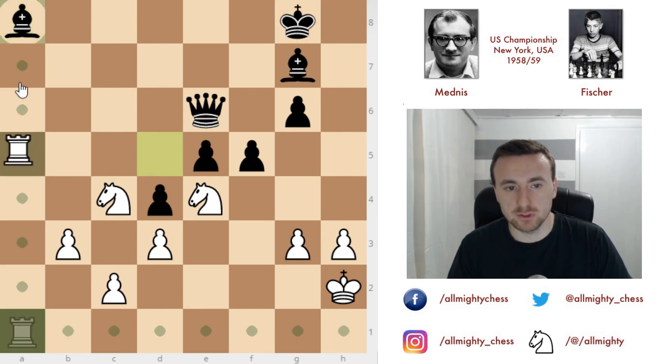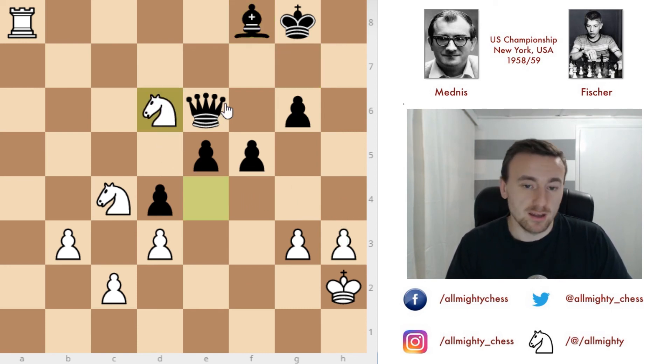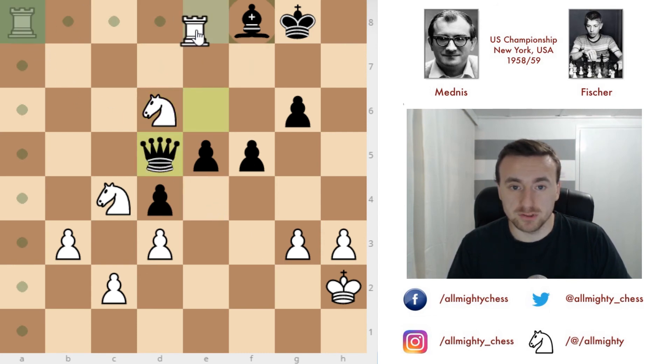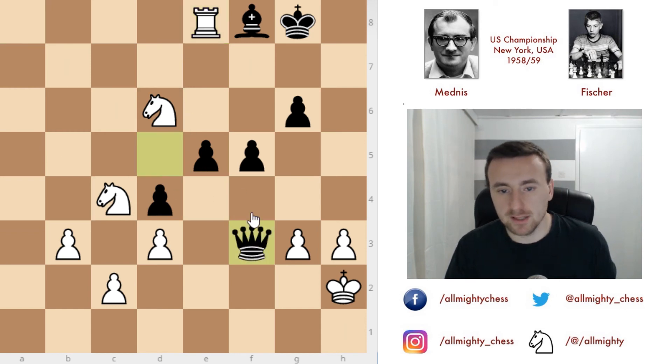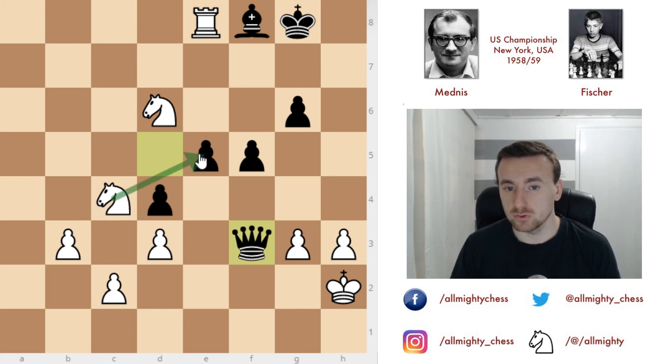Bishop captures and rook captures with check. Bishop to f8 blocks. Now where will you put the knight? Knight to g5 with h4 would be the best idea, but Mednis makes a mistake and plays knight from e to d6. Now queen to d5 attacks the rook and threatens queen to f3. Rook comes to e8, queen to f3. In this position Mednis should have played actively — knight to e5 was a possibility, attacking the queen and going for knight e7, knight g6 ideas, targeting this bishop. But for some reason he played h4.